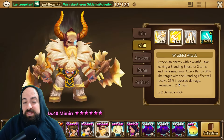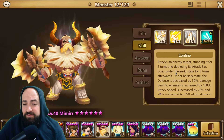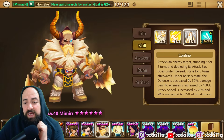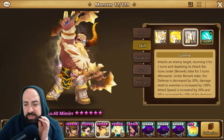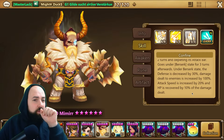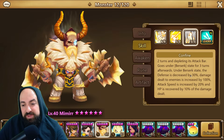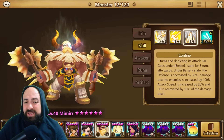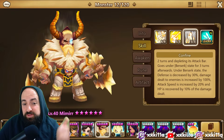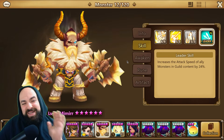Skill 3, Confine, attacks the enemy target, stuns for two turns, depletes its attack bar, and goes into berserk state for three turns. Under berserk state: defense is decreased by 30%, damage dealt to enemies is increased by 100%, attack speed increased by 20, and HP recovered by 10% of damage dealt. He also has a guild content speed lead of 24% - straight away thinking siege meta.